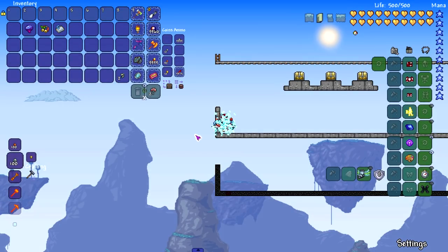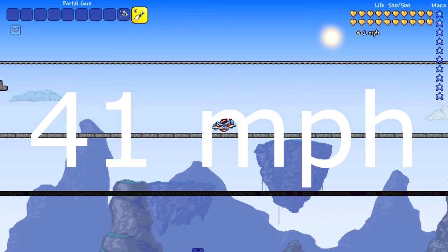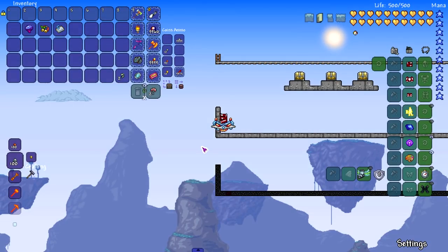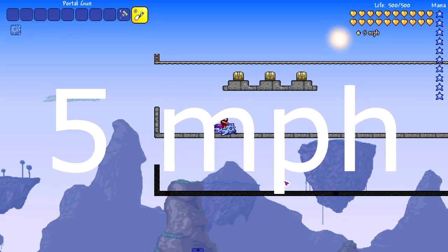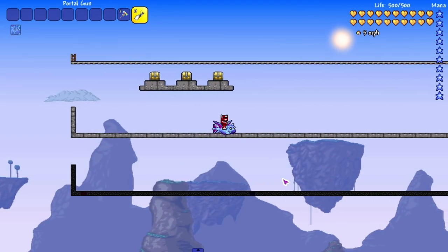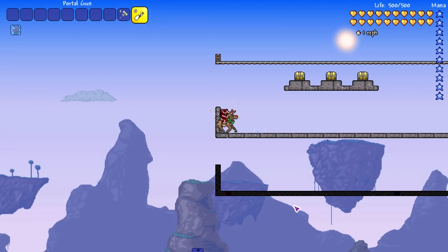On to the last four vanilla mounts. The Martian Saucer UFO hits 41 miles per hour — probably one of the most well-rounded mounts to have. The Shrimpy Truffle, being a flying mount that prefers water, is probably our slowest yet on land. Moving on to the reindeer — one of my favorite holiday event mounts — and it reaches 61 mph, matching the unicorn. Really impressive.